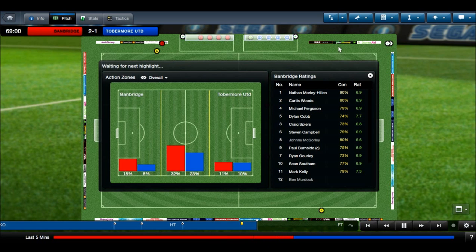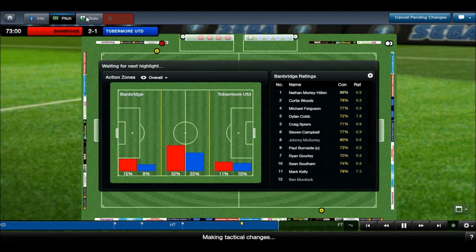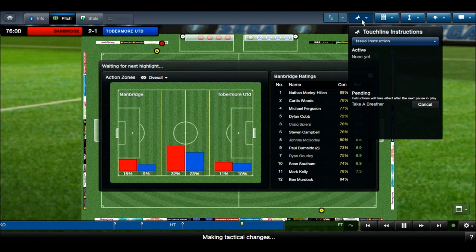They're bringing a couple of subs on — a bit of fresh energy. 78th minute, I'm going to bring a sub on. Ryan Garley's playing well but Kingsbury's going to get his game. Ben Murdock is not a left-sided midfielder or defender but I don't have a lot of options. I'm going to tell the lads to cool off — take a breather, calm the game down. We're 2-1 up, this is tough opposition; they've already scored direct from a free kick, but they don't seem to have many in-play chances.